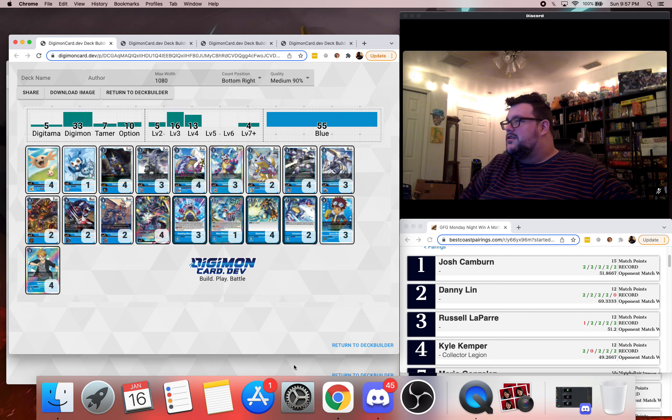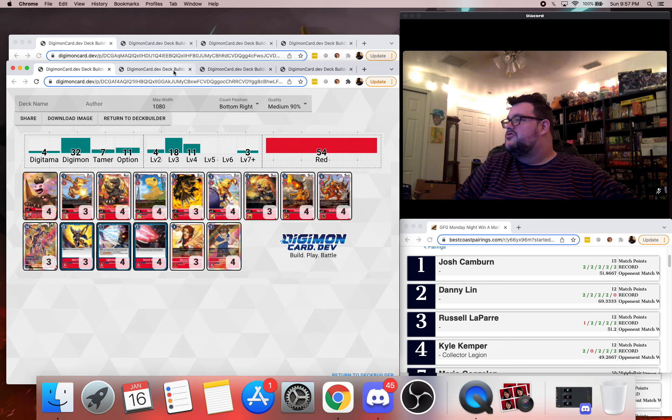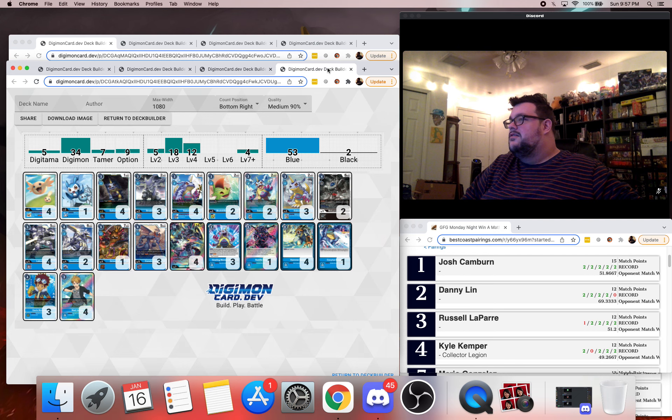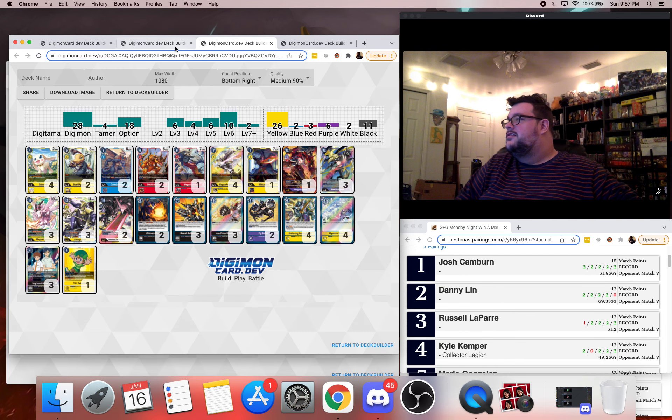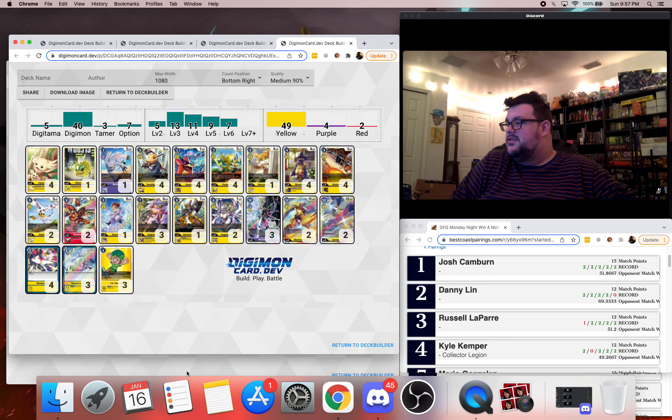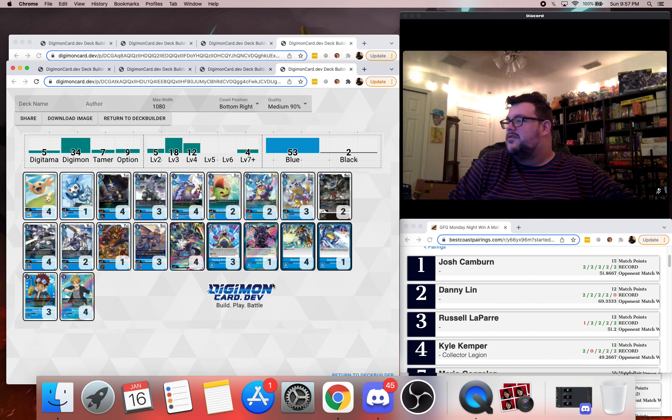There wasn't a lot of spillover in these two top four decks — just 2 Bond of Friendship, and Security Control is kind of Musket-adjacent, but the rest were independent. Healthy meta right now. I think a lot of things, if piloted correctly, can do well. We got 8 people getting their playmats — nice Imperial playmats with custom GFG dice.